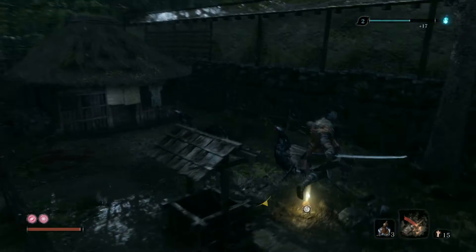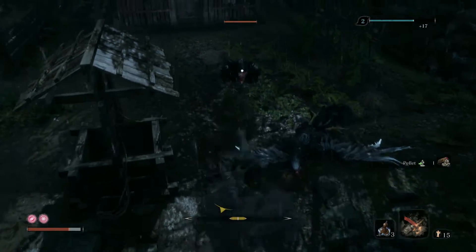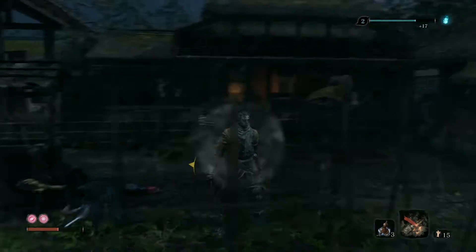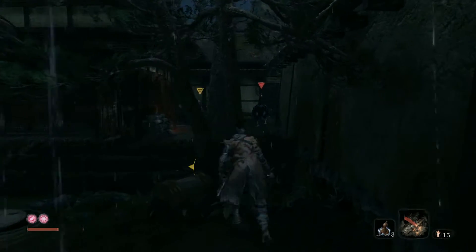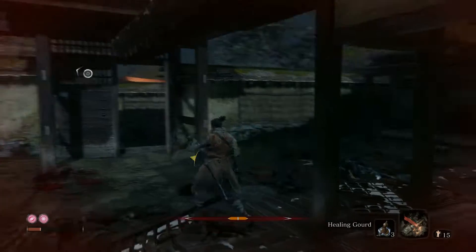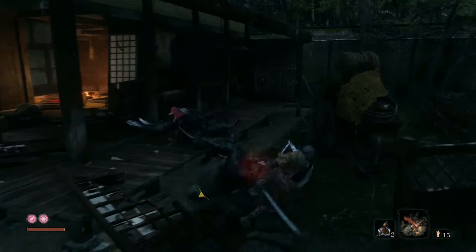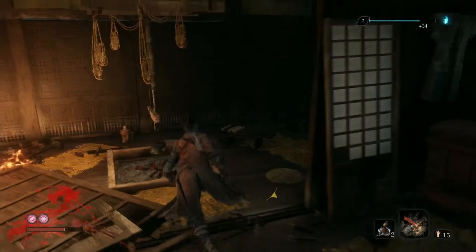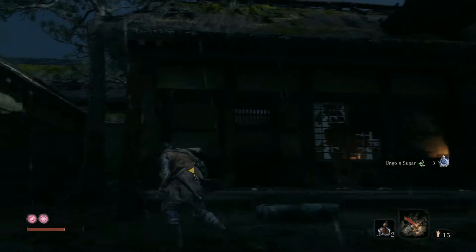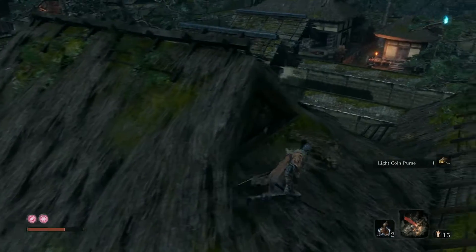We've got four doors here on each side. In this first one there are no enemies — just my mortal enemies, the chickens. I think the only time we almost died this playthrough was actually by a chicken when I demonstrated the resurrect mechanic. All you have to do is block but when you see a chicken your instinct is just to attack. There's an item near the well and one on the roof you can jump and grab. That's everything in this door.